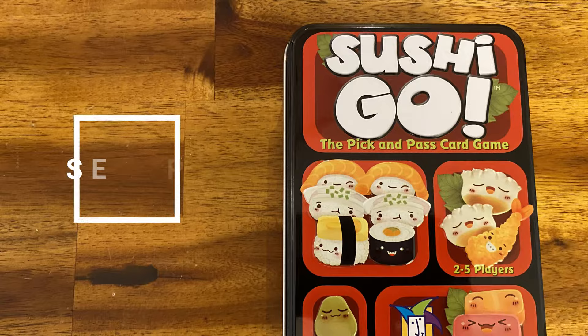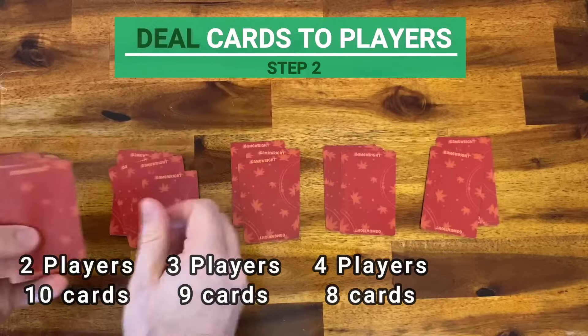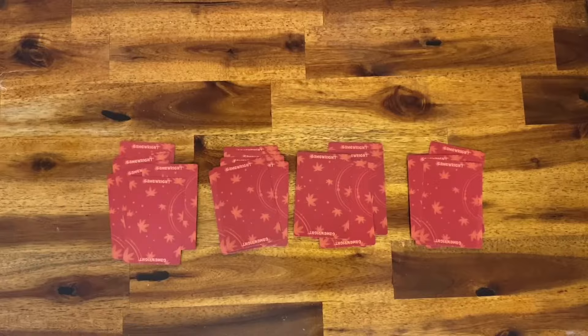Let's start with the setup. Shuffle all the cards and deal a certain number of cards per player. For two player games deal ten cards, for three player games deal nine, for four player games deal eight, and for five player games deal seven cards to each player. Place the rest of the cards in a facedown pile near the playing area.